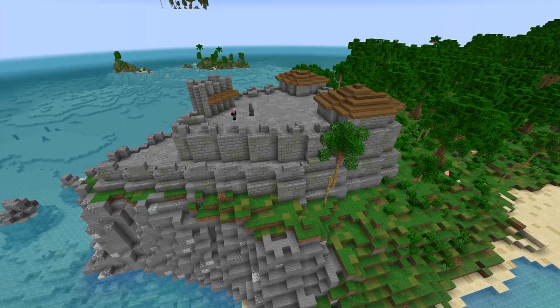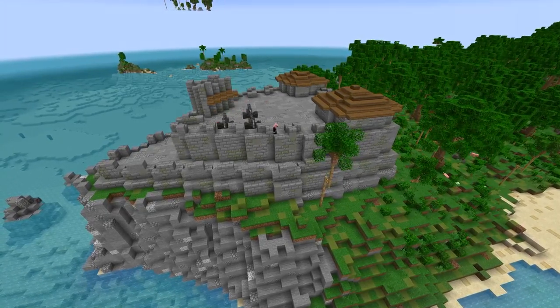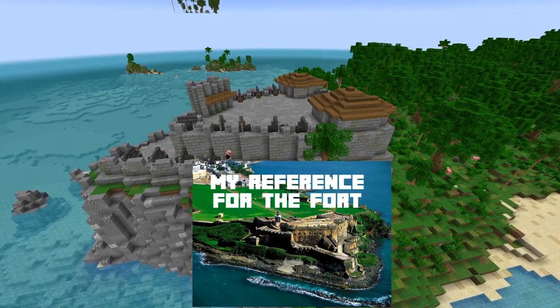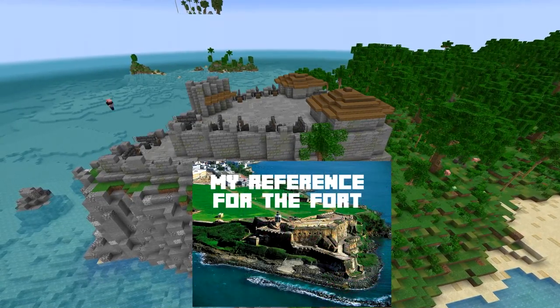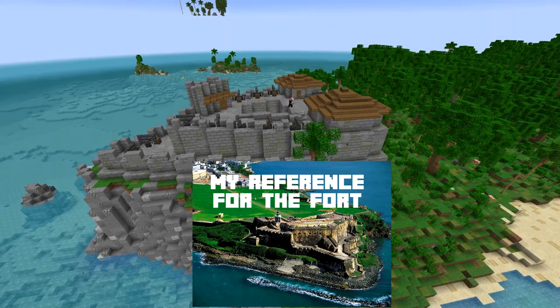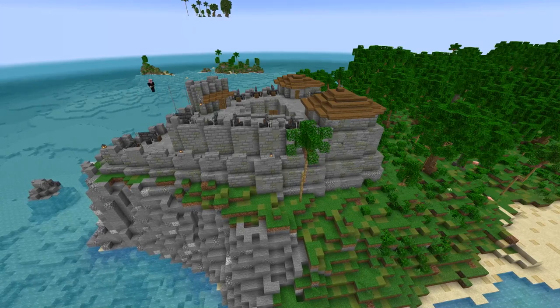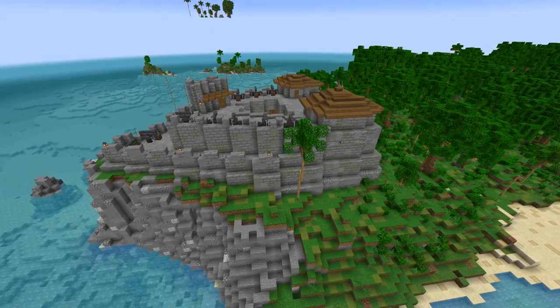You can see these walls going up and all these fortifications — these cannons right here going in. I'm pretty happy with how those turned out. This fort is no force to be reckoned with. There are many cannons ready to shoot anyone who wants to come in and challenge these pirates.